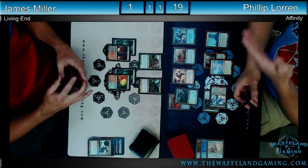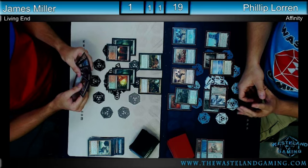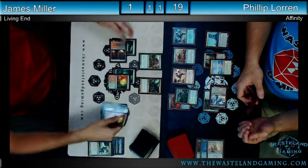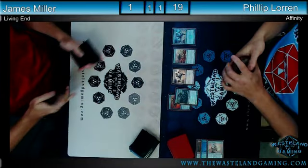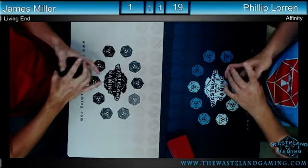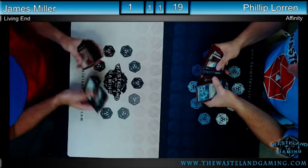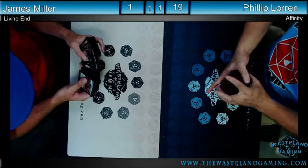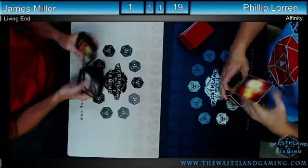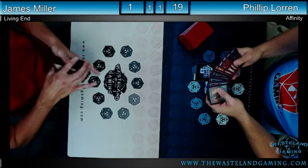Cascading into the third Living End is not going to be an option — he'll have to suspend if he wants to do it again. He needs to deal with the plating; with every creature, everything is lethal in the air. He does have the Ornithopter and three attackers in the air — the two lands can fire up and fly, as well as the Vault Scourge. He cycles, finds a land, and there's the match. Philip Lauren takes it two games to one. James just couldn't find the answer — an Engineered Explosives would have been the necessity there.